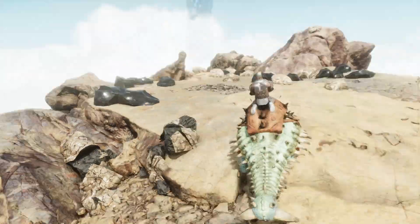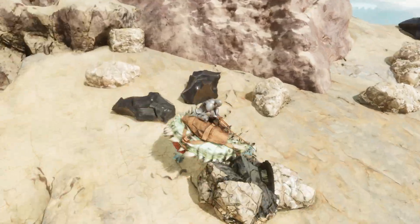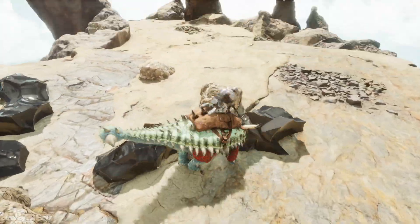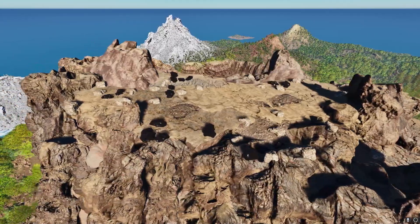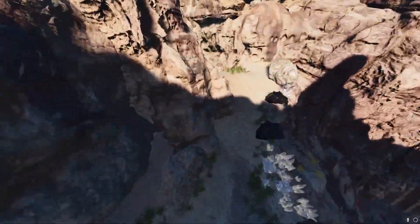With the release of ASA, one of the first questions to cross everyone's mind was where is the metal, seeing as the devs redistributed almost all the metal spawns around the map. Let's look at the new top metal farming locations. First off we have the volcano. On the top of the volcano is where the metal is most dense. You'll also notice that there's a fair amount of crystal and obsidian here as well.